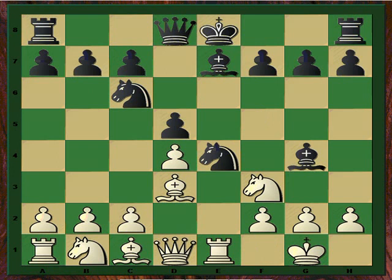Re1, Bg4, and now c4. This is a very interesting variation which includes a pawn sacrifice. For more explanation you can also refer to my previous video recorded for the site, because we are going to get a little deeper in this game.